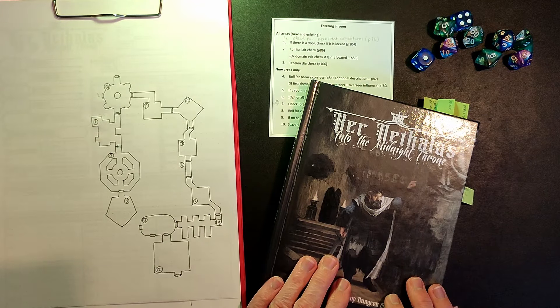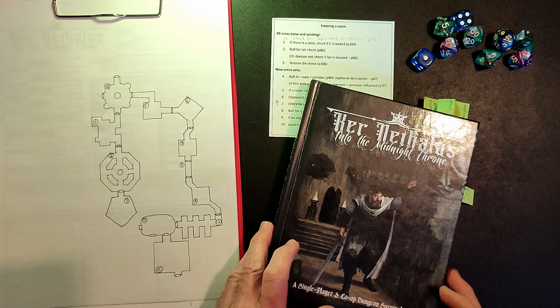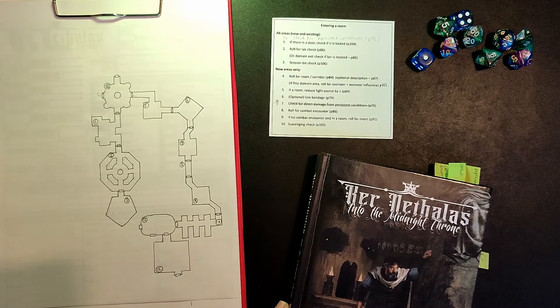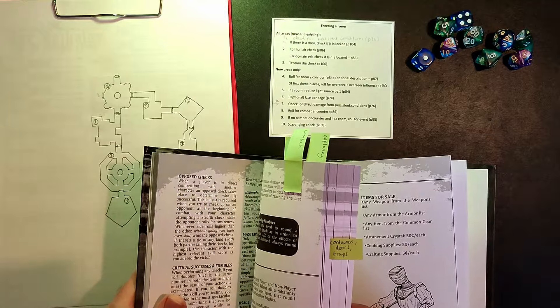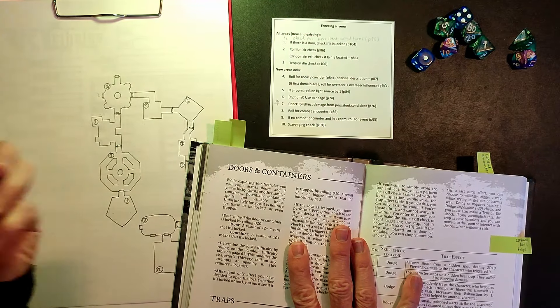Our hero Antonio is in this room down here. He seems to be getting quite close to the lair of the Overseer. We're going to go through this door into the next room. We need to check if the door is locked — that is a roll of 12 or more on a d20.